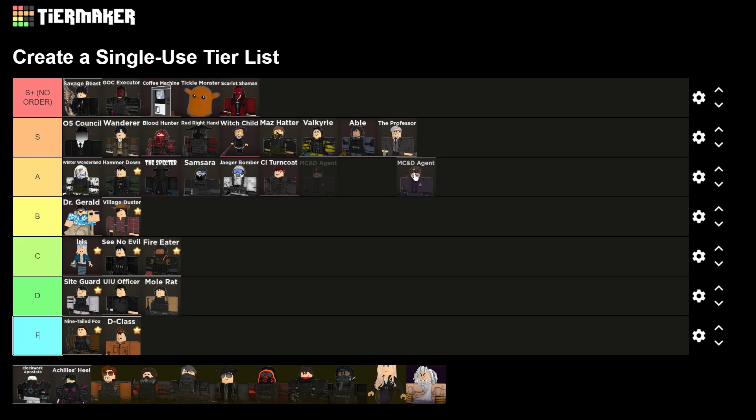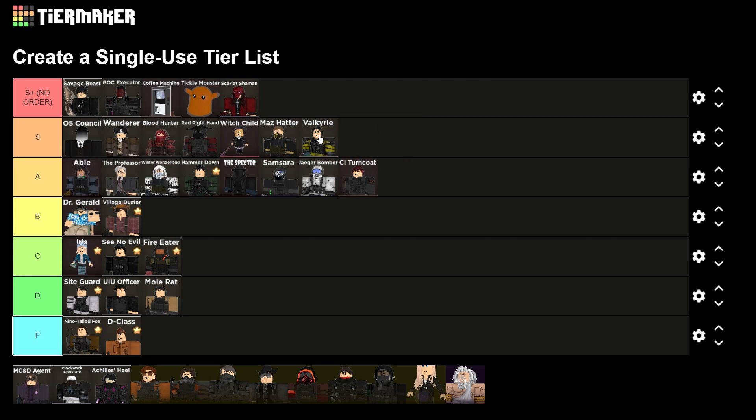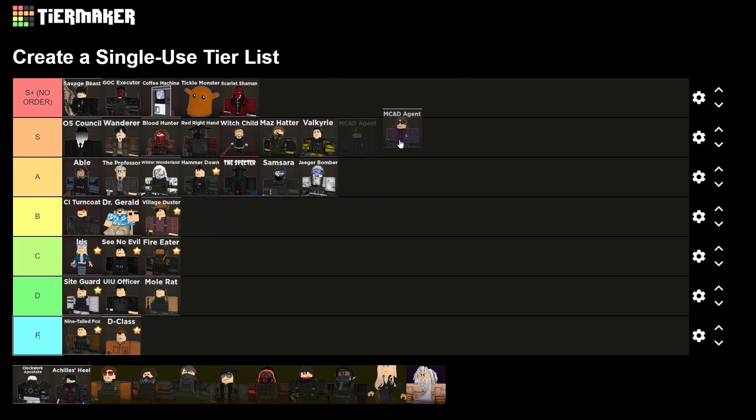I know people in the last tier list were saying MC and DH is really good, but I just feel like it takes so long to get that damage. And he doesn't get a crazy amount of money in my opinion. I feel like there are a little too many things in S — Professor and Able maybe dropping to S, CI Turncoat to B. MC and DH we're gonna put in S, probably there.